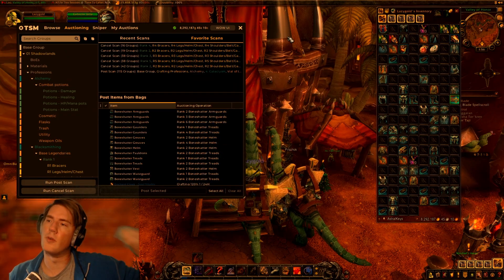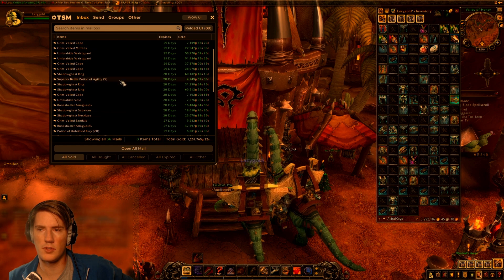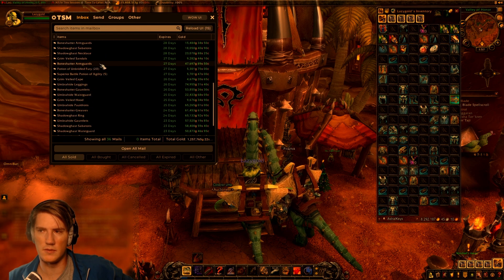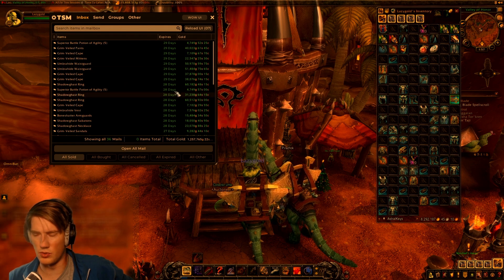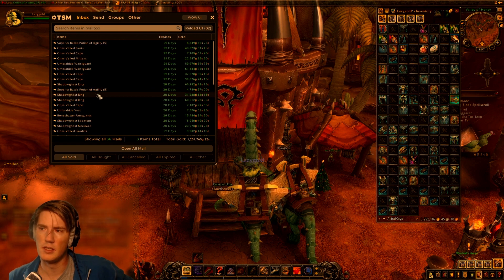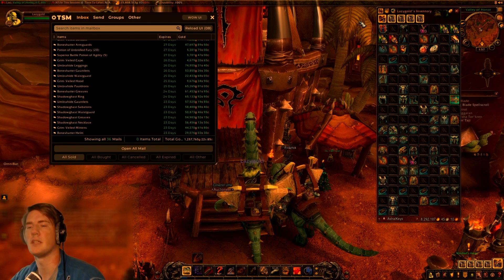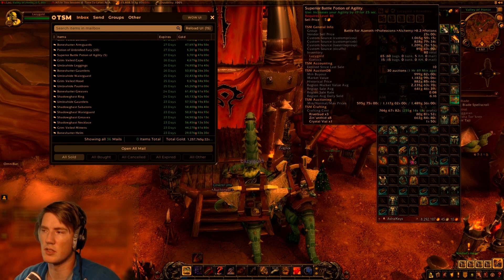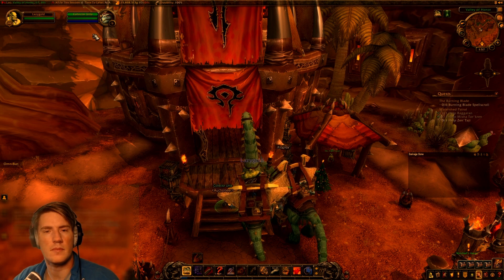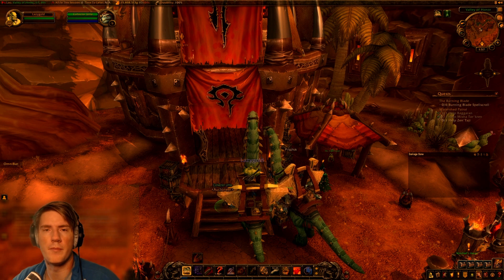On Draenor we're sitting at 1.2 million gold in sales. We sold a couple of potions for the Mage Tower - I have some rank three BFA recipes, so I sold some Superior Battle Potions of Agility and some Potions of Unbridled Fury. But the main market is mostly legendaries as usual - a good mix of rank fours and rank sixes, heavier on the rank sixes. Lots of 50-60k sales which typically means rank six. We still have some battle potions to sell off over the next couple of weeks while the Mage Tower is still around.